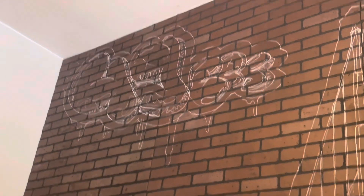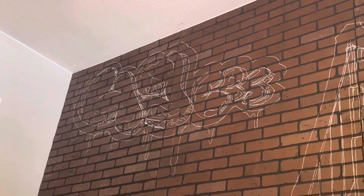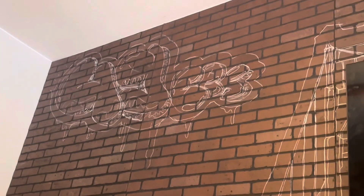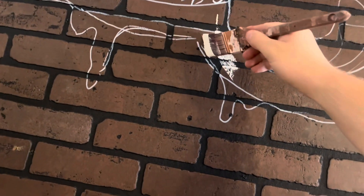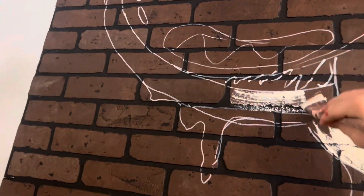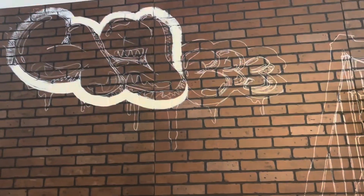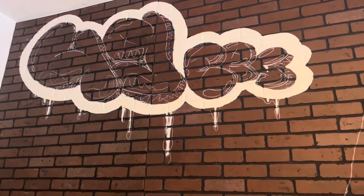Just gonna do this one first — start with the white, then hit it with the background black, then hit it with the red, then go back in with the colors. Going in with that nice eggshell white, getting it some nice color. That's what the start of it looks like, and we'll get back on all those little details and hit it with the black, then red, then outlines and highlights, and bam — done.